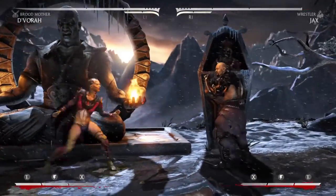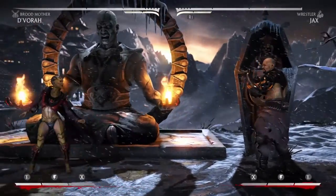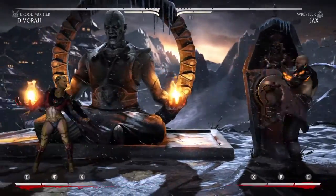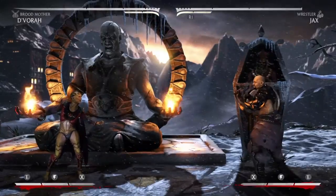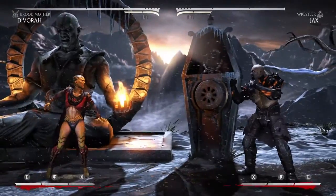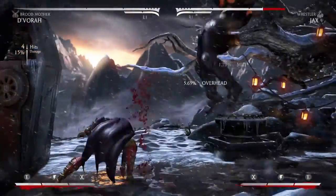This variation is pretty good because it adds even more mix-ups to a character that already has a lot of mix-up strings. You can use her Crawler — the way that I use it — you can drop it down and then jump in and try an overhead. So it's pretty much a guaranteed hit with one of them, and if you hit the overhead, you can go into another combo.